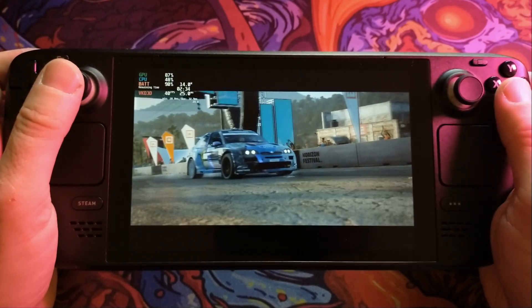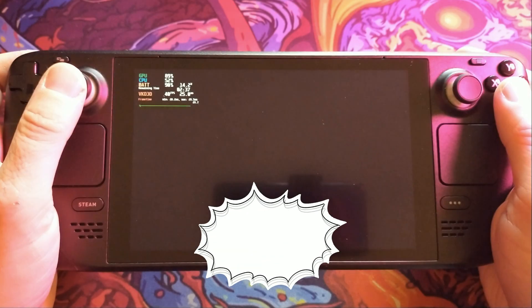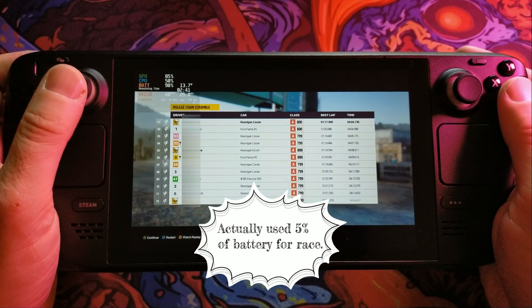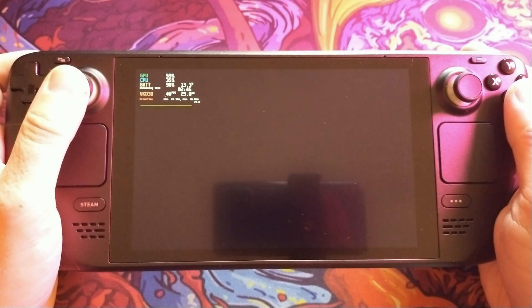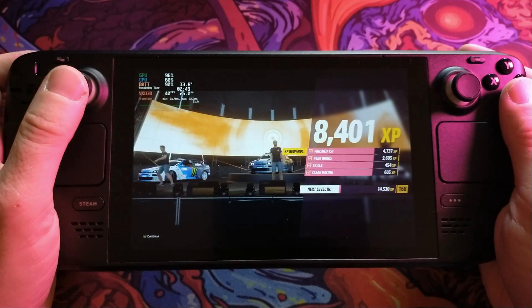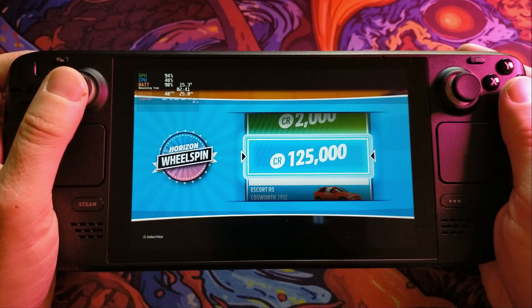We averaged 14 to 15 watts out of the battery there — it was not 10% off the battery just playing this game, which I'm quite surprised by. We did a solid 40fps during that race, so that's a very good sign. At no point could I tell FSR 2.2 was on — it just felt like I was playing the game at native resolution.